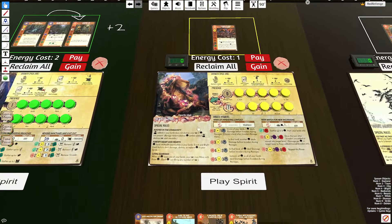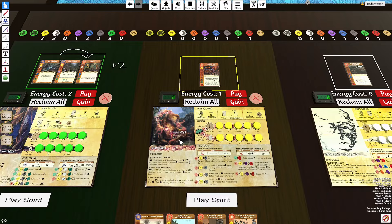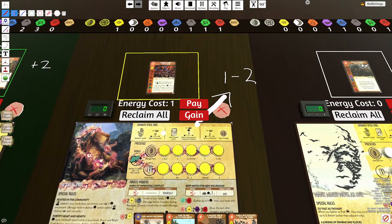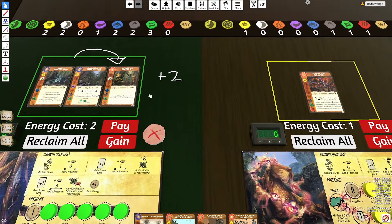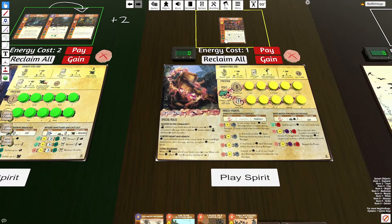Starting off with Hearth Vigil — this is one of the best combos for Roots, and that is because of two things. First, Hearth Vigil is able to place between one and two Presence usually across the board with its Growth. And Roots is able to ask Hearth Vigil for that Presence so that you can buffer Entwine the Fates of All.